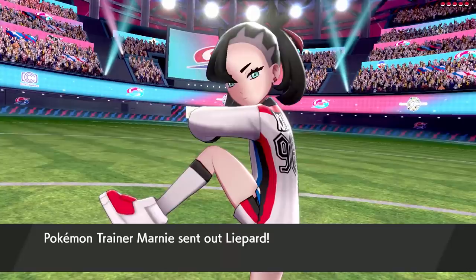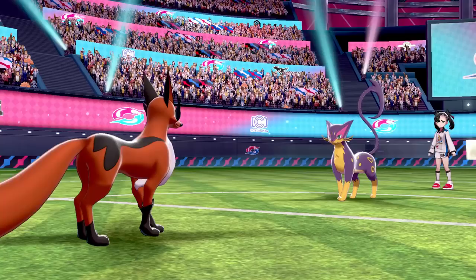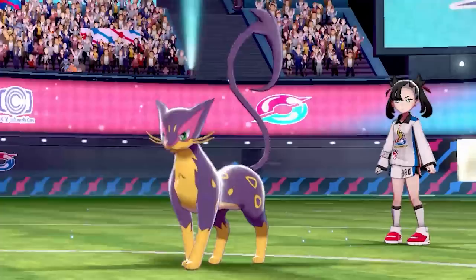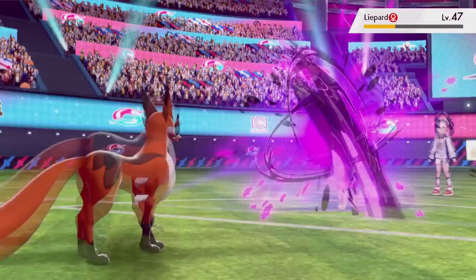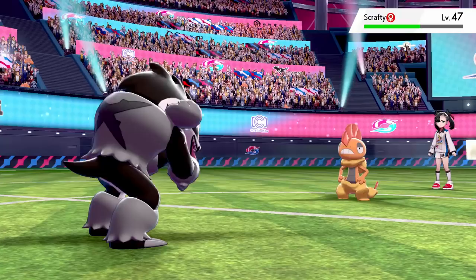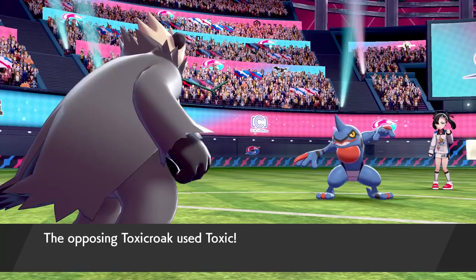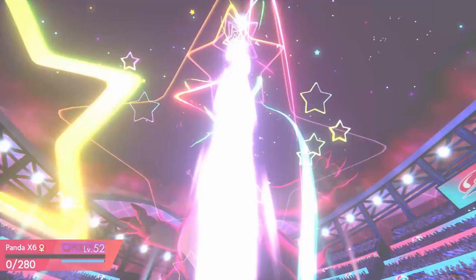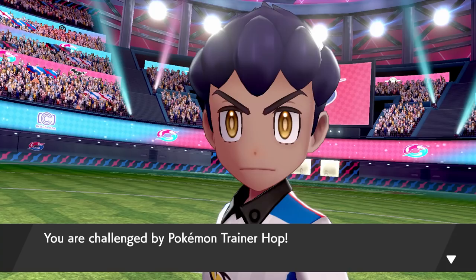Starting off against Liepard I send in Sleep — we both go for Nasty Plots to boost our attack and then I use 2 Snarls to take Liepard to low HP. As always Marnie cheats and uses a potion — this is why I should lead Team Yell, because I don't cheat like some people. Sleep gets taken out but not before taking Liepard down to red HP. I send in Dog to finish with a U-Turn. Obstagoon is sent in to fight Scrafty and I go for a Counter which destroys it in one hit. Toxicroak uses Toxic but my new TR Zen Headbutt takes that out in one hit. I keep Panda in against Morpeko and a Max Knuckle takes it out in one hit. Last is G-Max Grimmsnarl and a Max Knuckle takes half HP before I'm KO'd by Starfall. Stinky is sent in to win the battle with 2 Venoshocks.